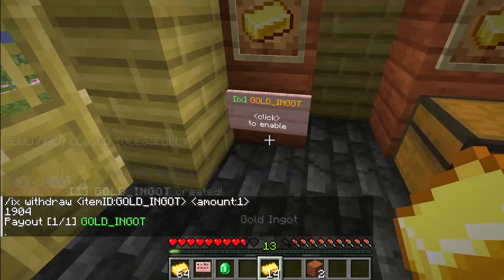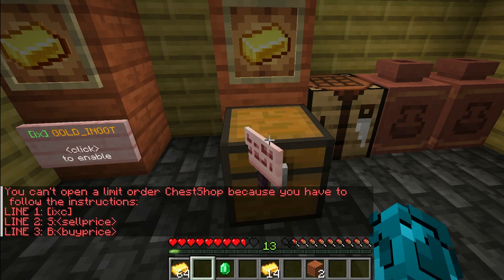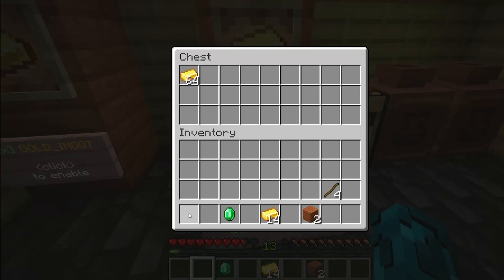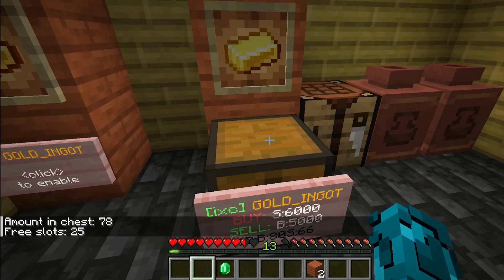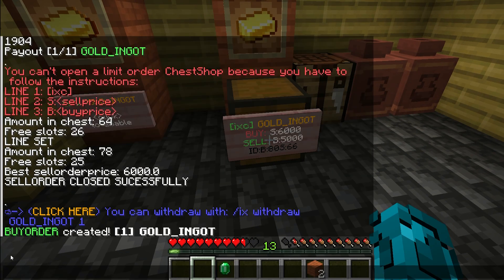For example, you can adjust the type between limit or market, or also the amount. With the chest shop, you simply type in 'ixc', then add the buy price and the sell price. You put in an item and the chest shop will automatically know which shop it is. If you put items in or out, you'll see in the left corner that the three slots and the amount in the chest will always change, meaning your limit order updates accordingly.